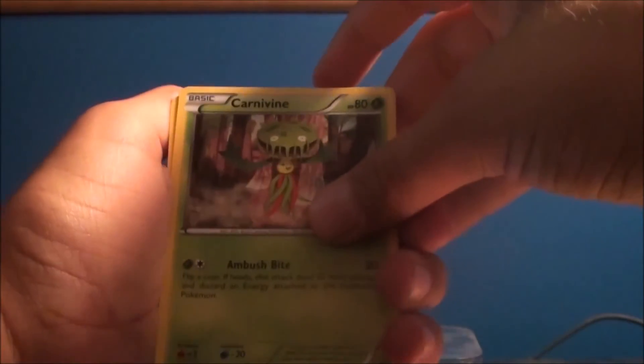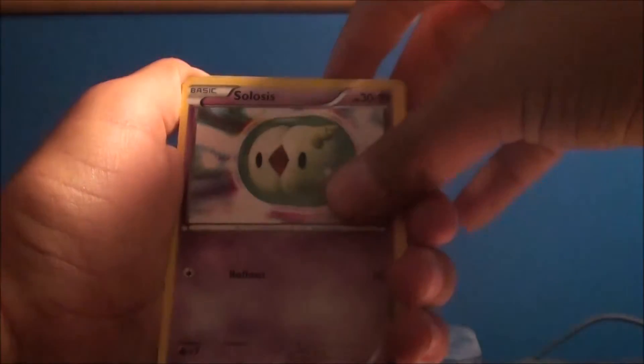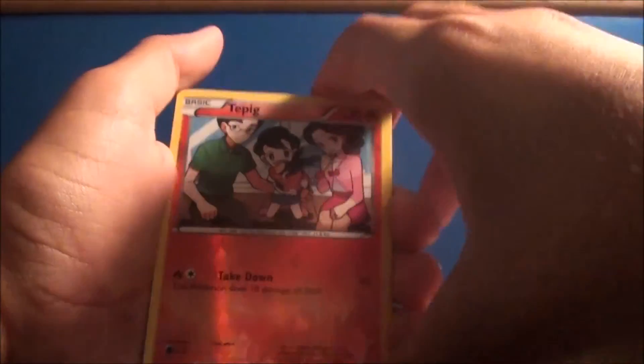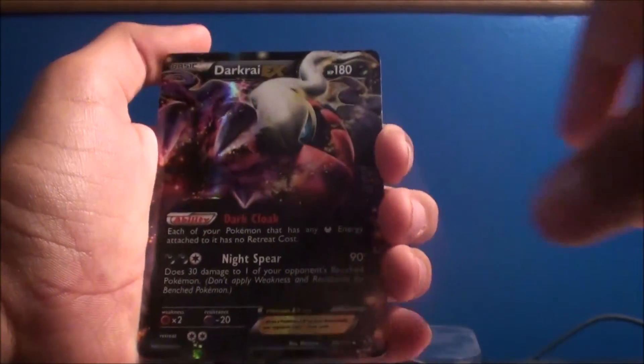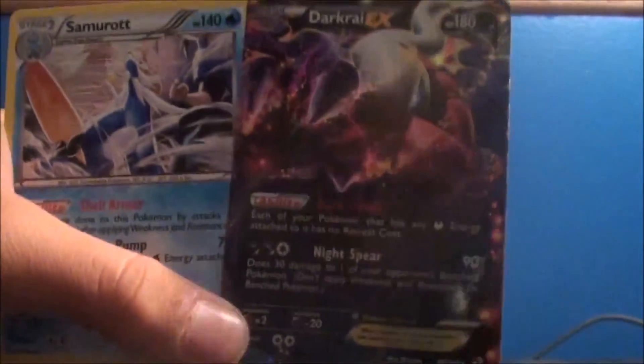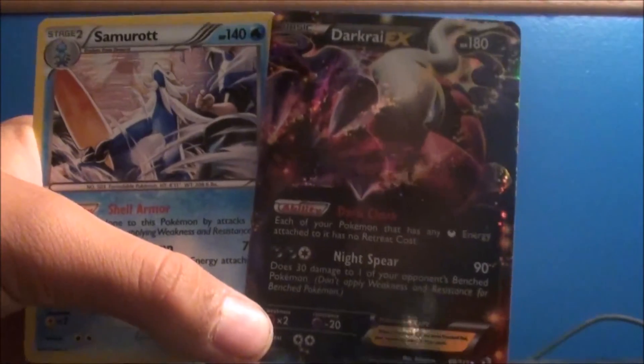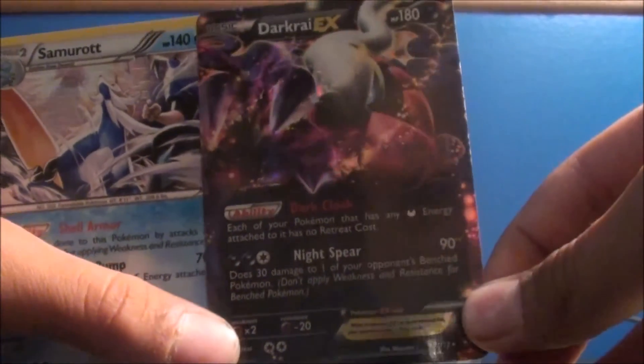Okay, we got Servine, Carnivine, Crustle, Rauts, Gibble, Solosis, Vincino. A Reverse Tepig. And another Darkrai EX! Interesting. And then a Serperior. Interesting — now I have two Darkrais. I'll have to trade one of my Darkrais for maybe an EX. At least we got an EX, even though it's one we already have. Darkrai's pretty cool though.